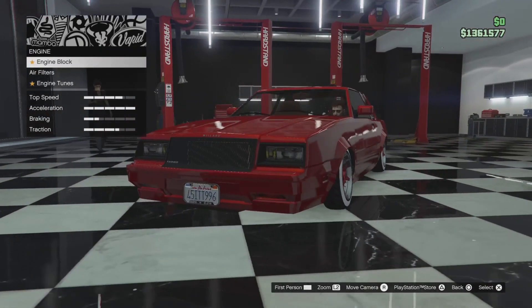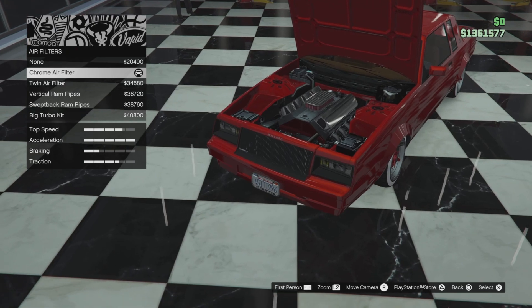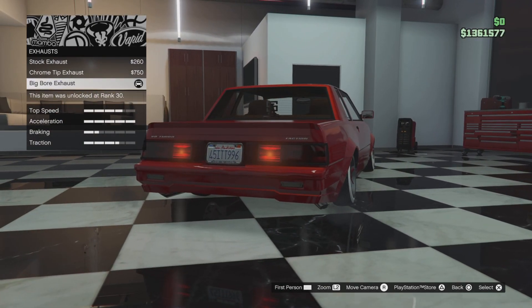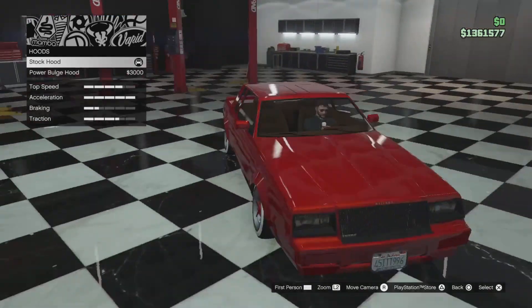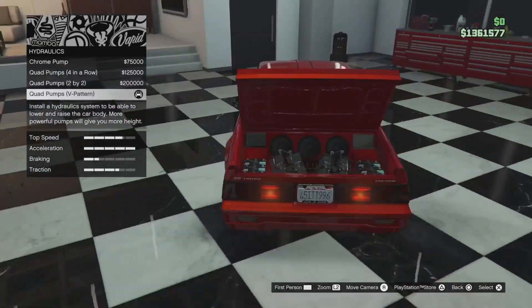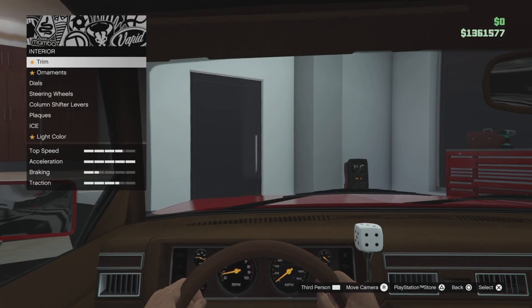For performance: Armor 100%, Race Brakes, Engine Block V8 with Chrome Covers, Chrome Air Filter Level 4, Table Tuning, Big Ball Exhaust, Stock Hood, and Standard Horn. We don't need to do the hydraulics.